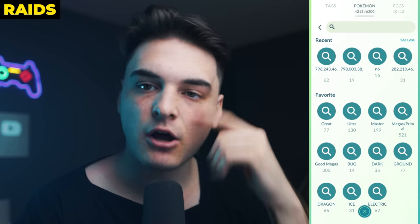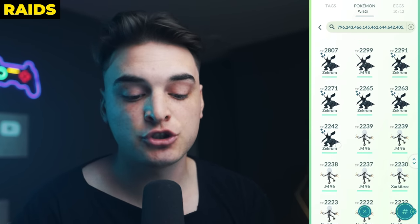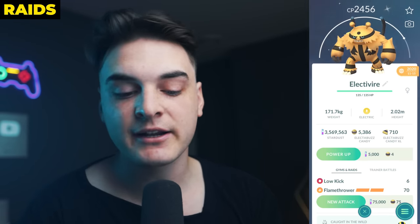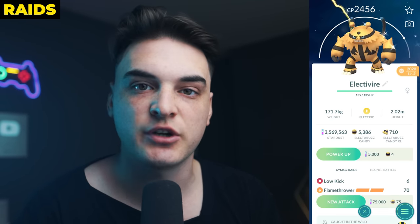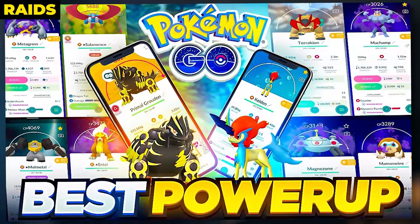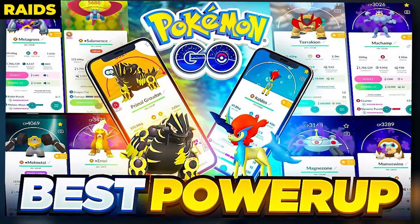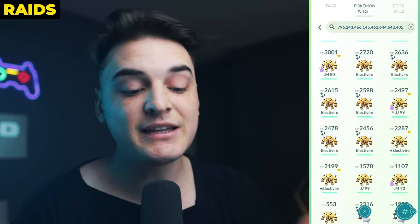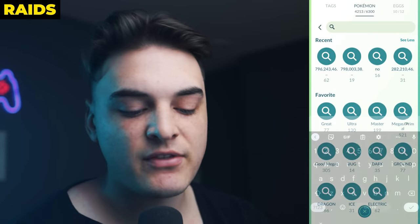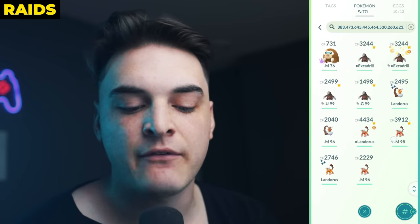The first thing I recommend for this auto system is to go once through all 18 types and favorite all of the best raid attackers that you could potentially keep. Now this does take some knowledge to know which ones are better than others. For example, Zekrom is well known as one of the best electric type raid attackers, meanwhile regular Electivire is strong but not as strong. If you want to check out my best Pokemon to power up video, it breaks down the A tier, B tier, and C tier of all types of raid attackers. But these are amazing search threads to quickly sift through, and we have them for every single type — for example, ground will show me all the best ground type raid attackers I have in my storage.